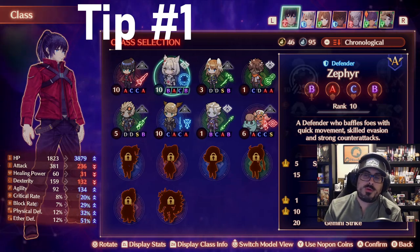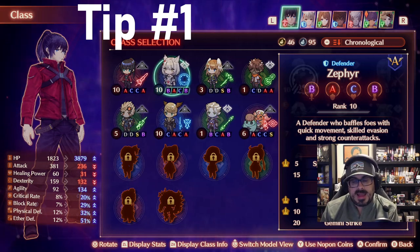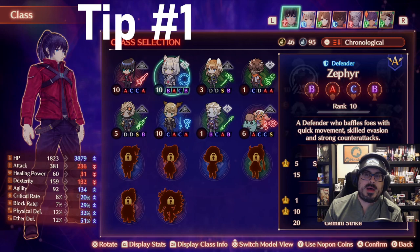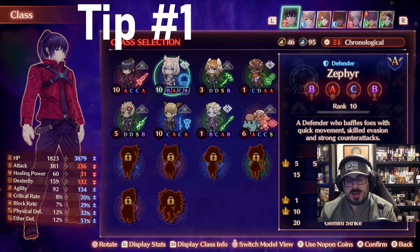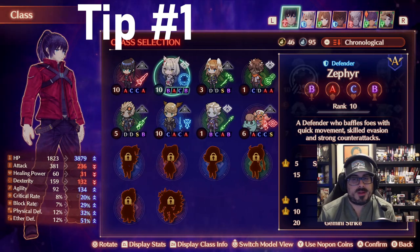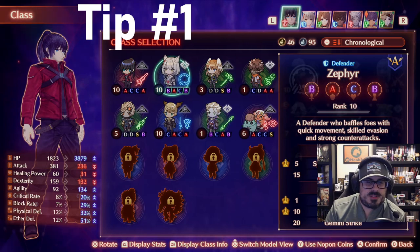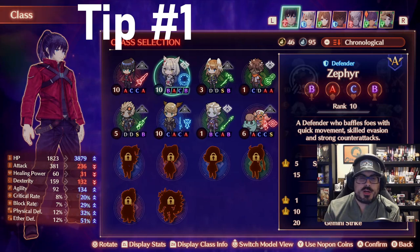You're going to want to learn and level new classes because as you level them, you're able to unlock Master Arts, and that's going to be huge as you take advantage of the Fusion Art system, which we'll talk about in a little while. It's also going to be really helpful for a number of other things. You also unlock the outfit for that class as you level it up, which is really cool if you're into cosmetics — but that's for another video. So that's our first tip.